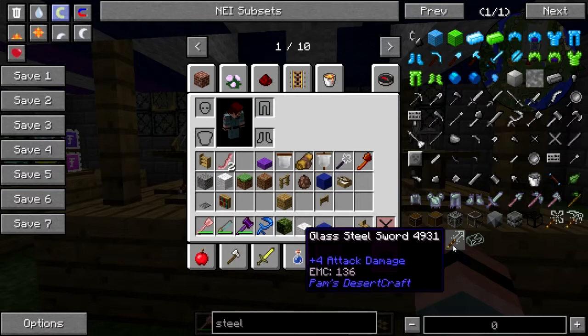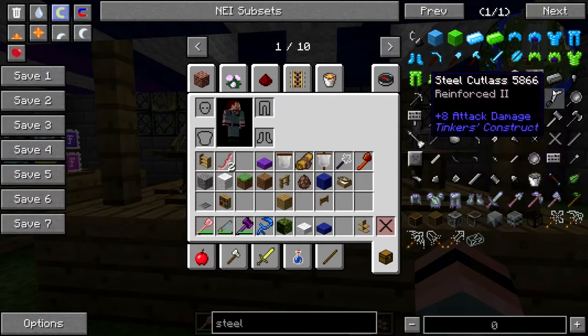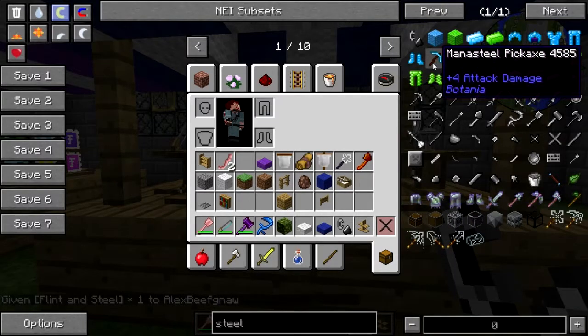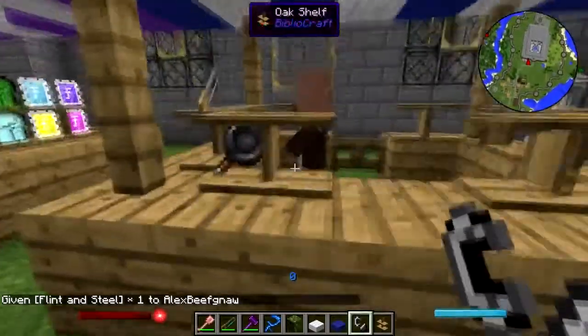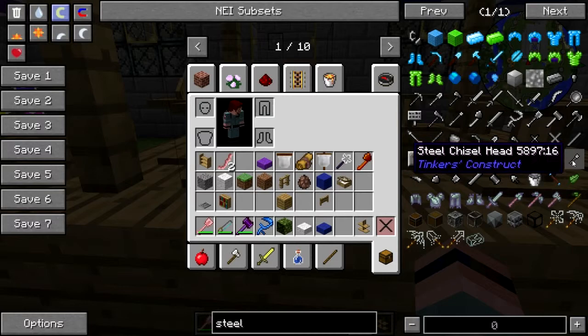Here we go — glass steel, steel leaf, steel ingot, oh flint and steel. There we go — yeah, be very careful with that. Okay, chisel — chisels, yeah.